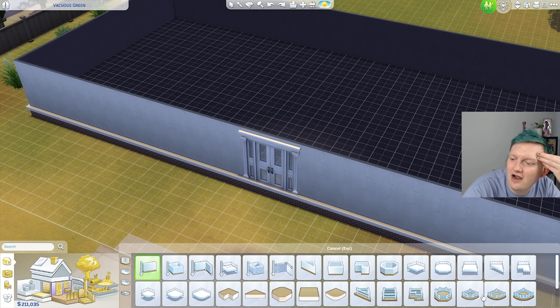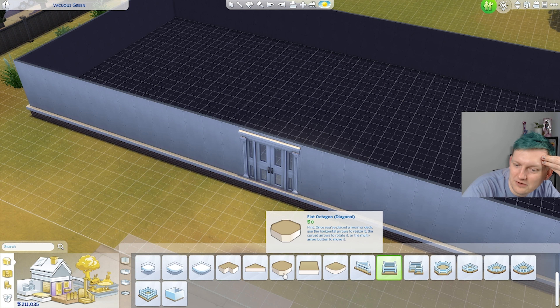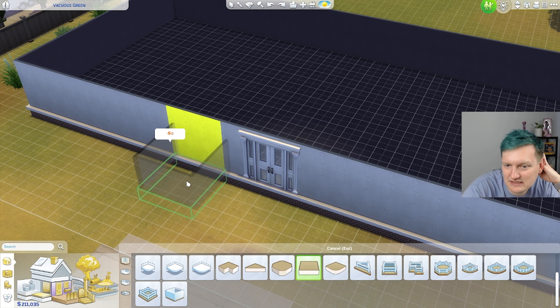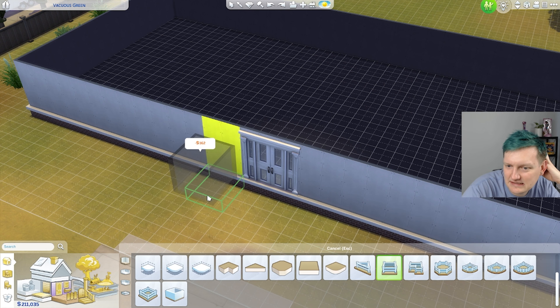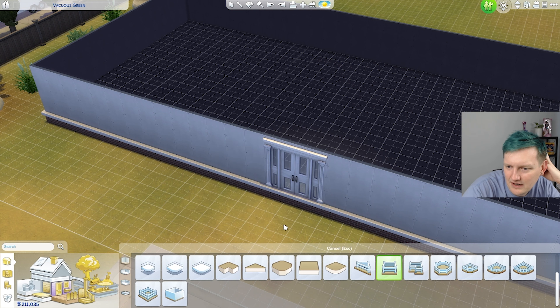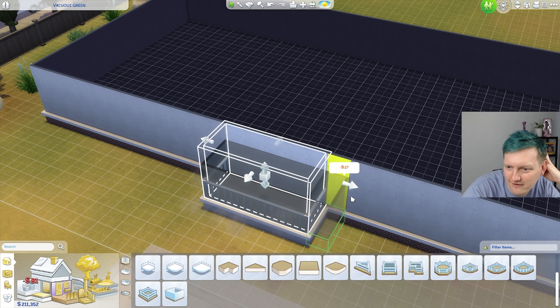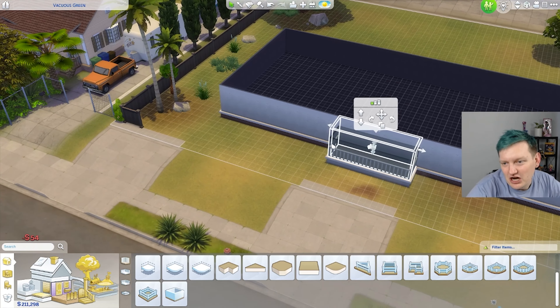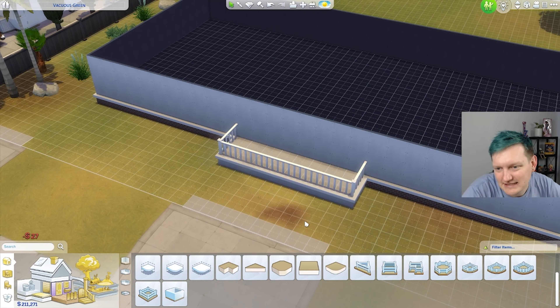I'm sure some of y'all are like, 'Zachary Mike, what are you doing?' Flat triangle, flat L shape, flat square. No. How about this? Yes, okay, perfect. Yeah, cause I want like a front deck. Hopefully y'all don't hate this as a concept.